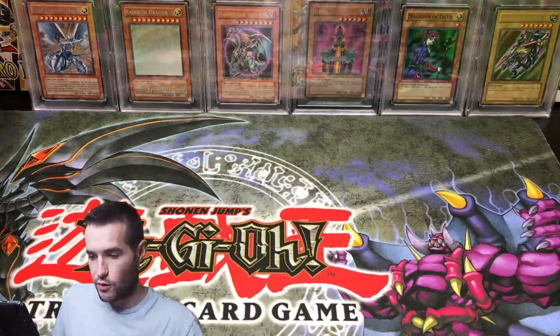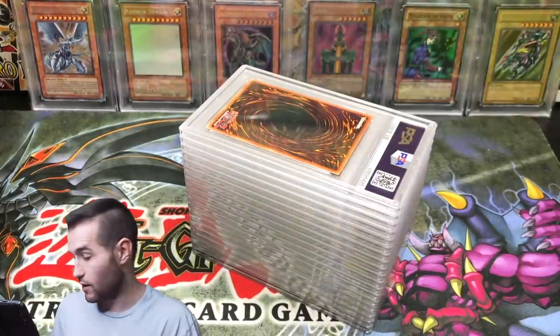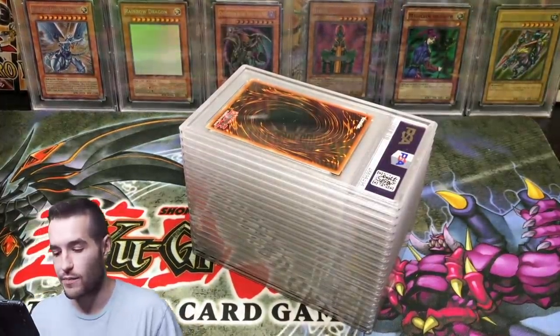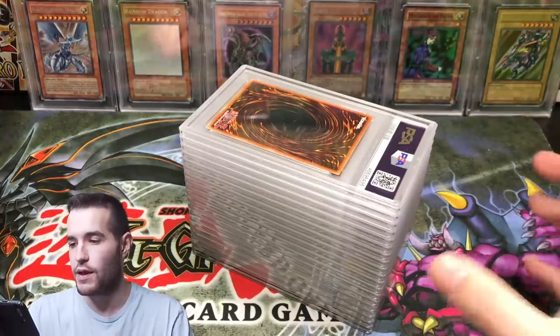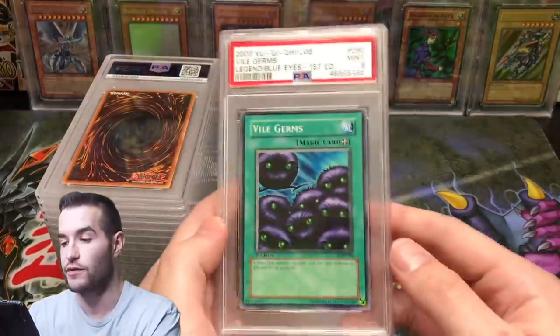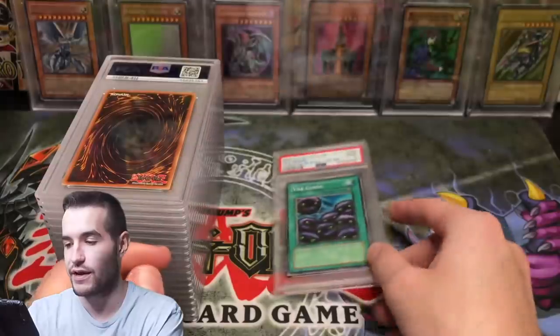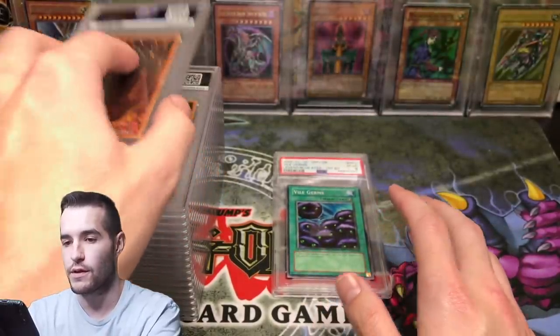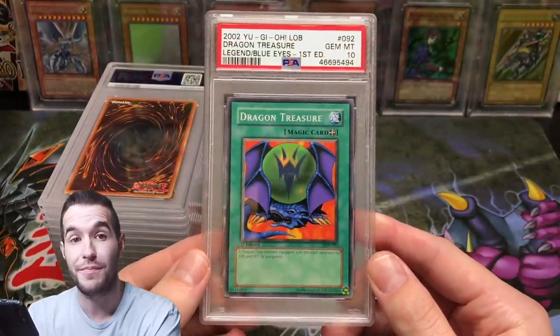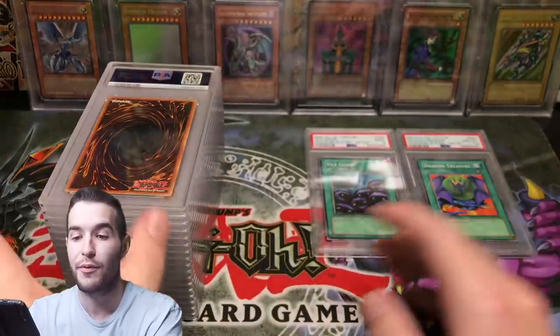We've got Yu-Gi-Oh cards here. We're not going to spend too long on each card because it's going to be a long video. First up — LOB first edition, and we got a 9. Not a great start, just a common 9. Next we have a Gem Mint 10 on Dragon Treasure — that's good, first edition LOB from the booster box I opened.